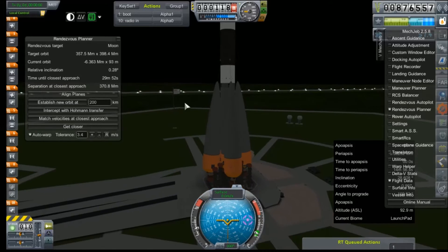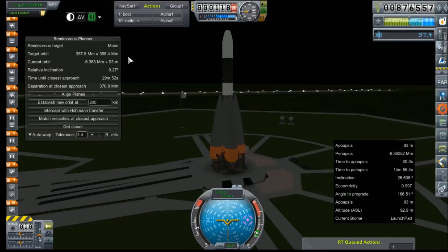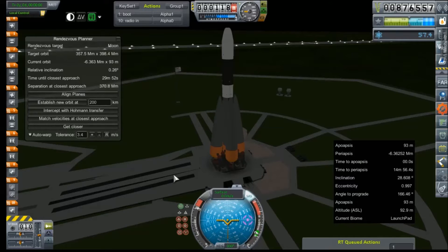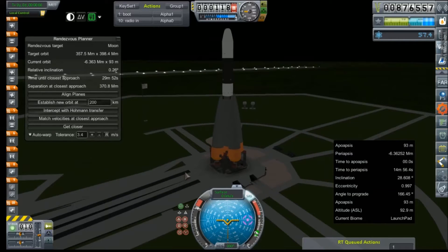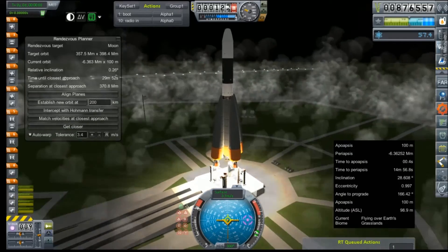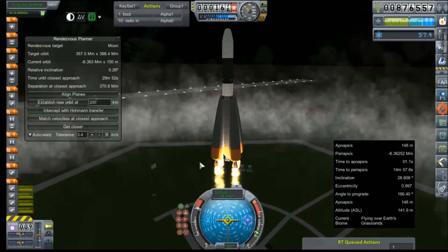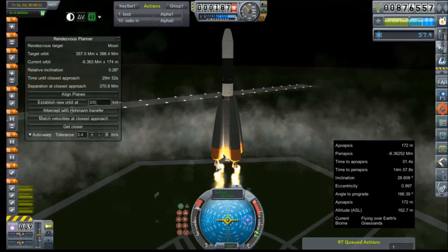Hey everybody and welcome back to Kerbal Space Program. We are out on the launch pad with our Jupiter Probe 2, the improved version. I've already taken the liberty of getting our relative inclination to the moon down to something a little bit more respectable. And so now that this improved variant on this mission with fuel tanks of appropriate pressure and struts galore is loaded up and ready to go, we're going to go ahead and get it rolling. Ignition sequence start. Let go of them clamps and we're off. And since we reduced our fuel in these boosters to something that these engines can actually handle, we have avionics from the word go. Not too shabby if I do say so myself.